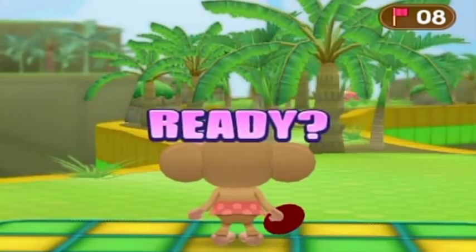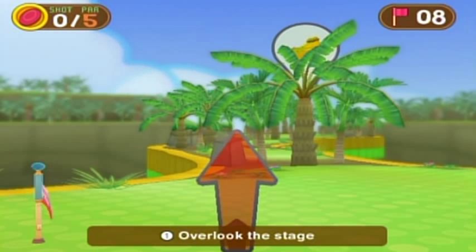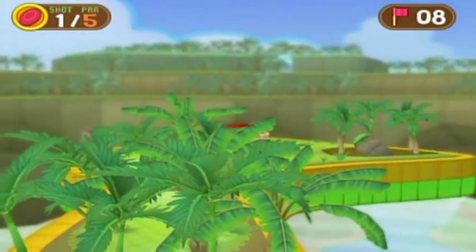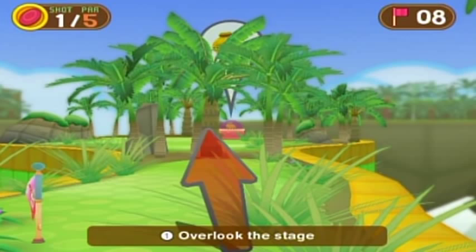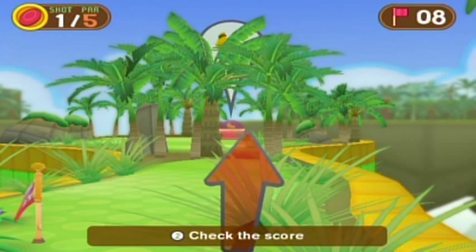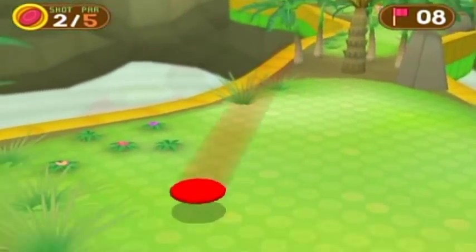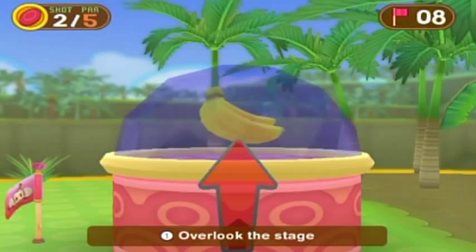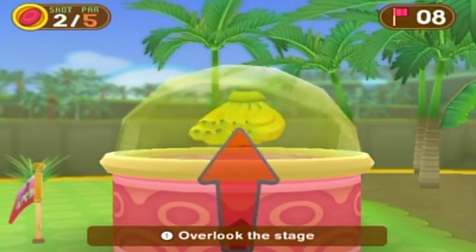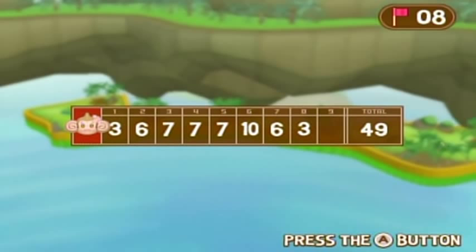Oh god, why is the hole so thin? The wind is with me on this one so I might be able to cheese some of it by getting as far ahead as I possibly can. I can use the trees to my advantage. I'm definitely not going to get over them without overthrowing the capsule. Good - almost an albatross, well it was on a bounce so I guess not. Come on eagle - please let me angle this perfectly. Yes! I was so worried about that hole and it went so well.